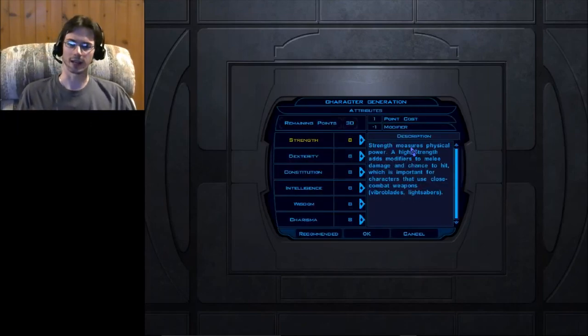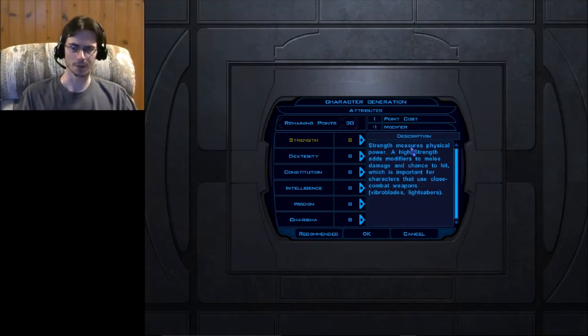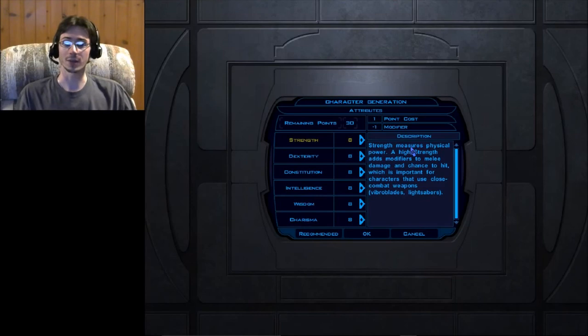Attributes determine how things are going to work and how successful you'll be with certain actions. There are six different attributes. First is Strength — pretty simple, how hard do you hit. This is your likelihood of being effective with melee weapons such as swords or lightsabers. It determines your chance to hit and how hard you're going to hit an enemy, calculating your damage.